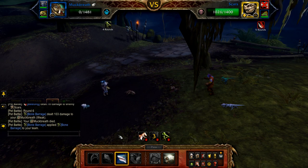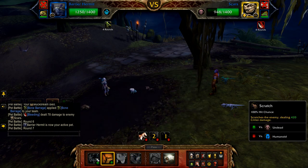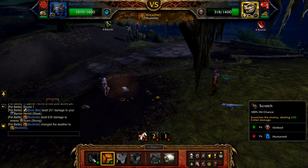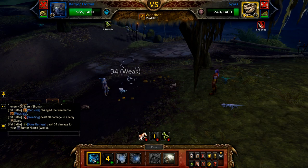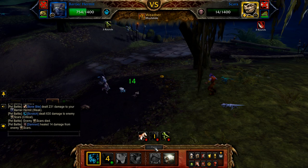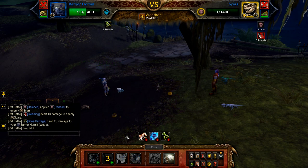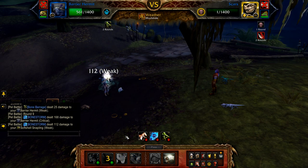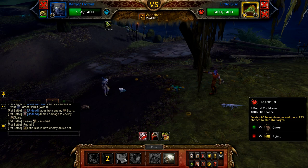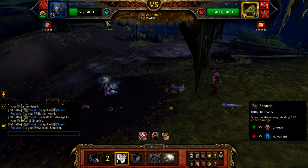Once defeated, bring in your Barrier Hermit. Cast Mudslide, and then use Scratch until Scars is defeated. Just pass the undead round. Once Scars is defeated, Little Blue enters. Use Headbutt on cooldown, Mudslide on cooldown, and Scratch to fill until if and when your Barrier Hermit is defeated.